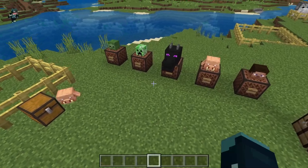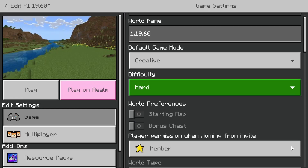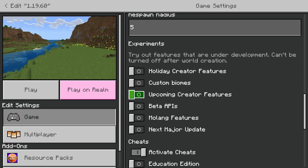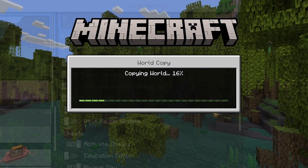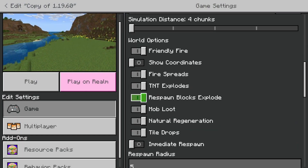For the first part of this update, it is all the experimental changes. To activate these, you will go into your settings, activate the experimental gameplay toggle, and when you log back into the copy of your world with the experimental features on, you will have access to all of these.